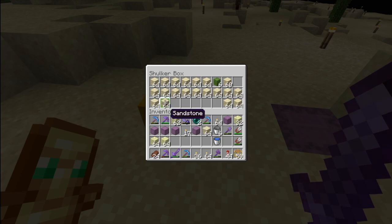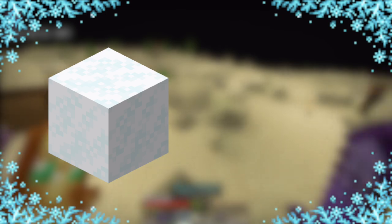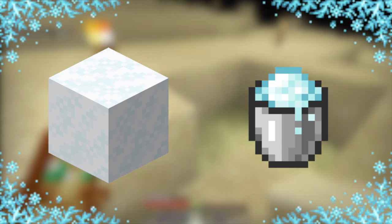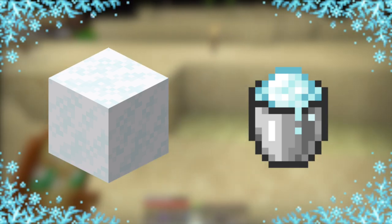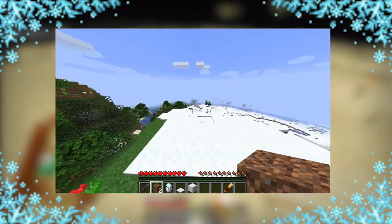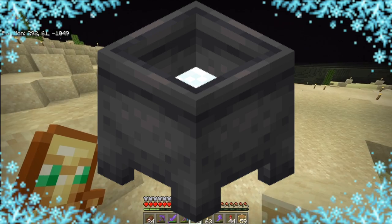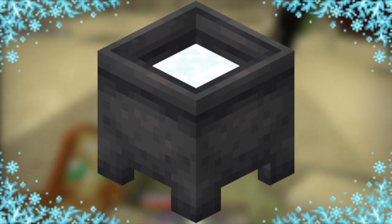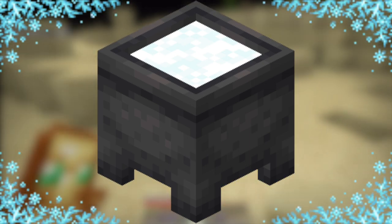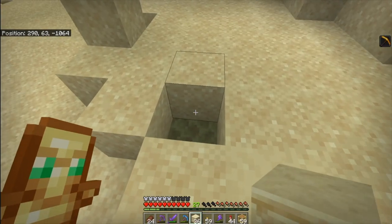A brand new snapshot came out this week, and you probably didn't hear too much about it because there was really only one brand new feature — powdered snow. You'll recognize it if you've been paying attention to the Bedrock betas, as it came in the first Caves and Cliffs beta over there. Powdered snow made its way to Java, and although it's kind of the same feature with leather boots stopping it from freezing entirely, they took it a step further — if you leave a cauldron outside while it's snowing, it will fill with powdered snow.